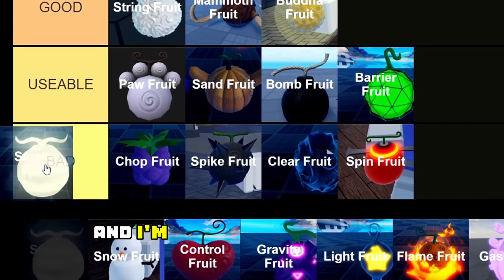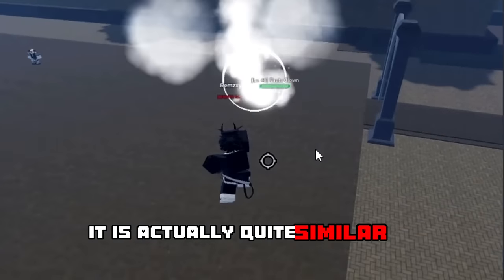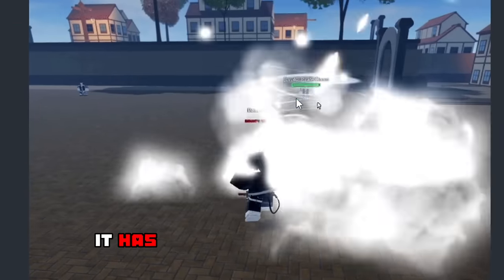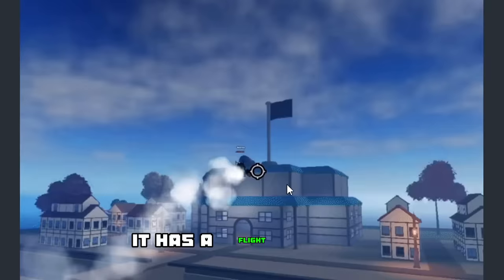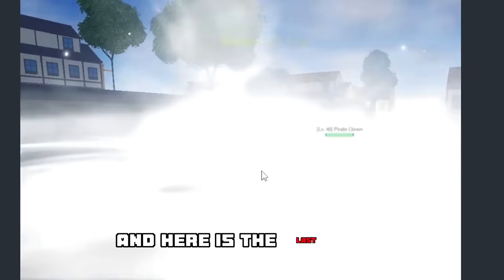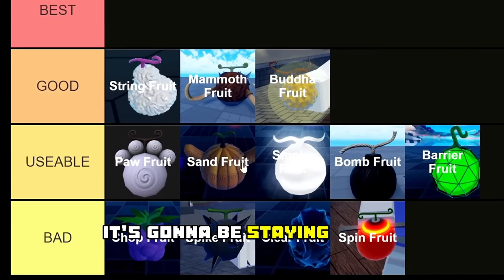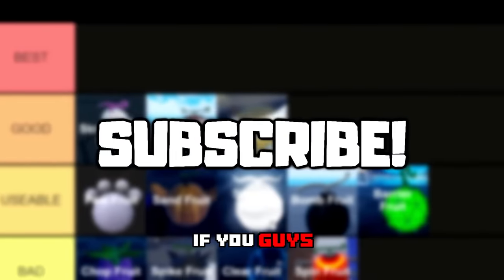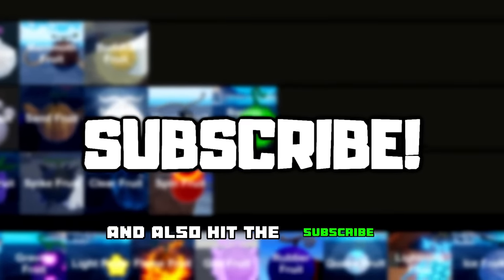Here we have the Smoke Fruit, and I'm going to be ranking this in the usable tier. It is actually quite similar to the Sand Fruit — it has the same tornado move but in white, and it also has a flight ability. The last move is also pretty strong, so yeah, it's going to be staying in the usable tier.